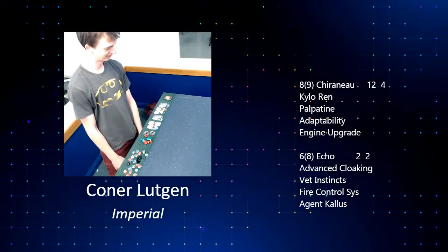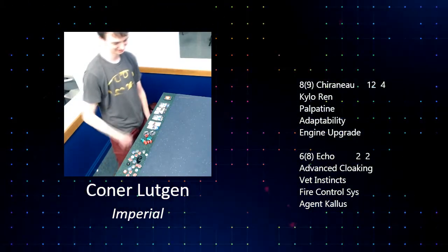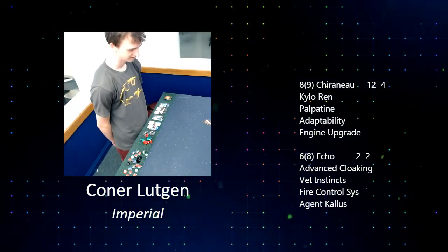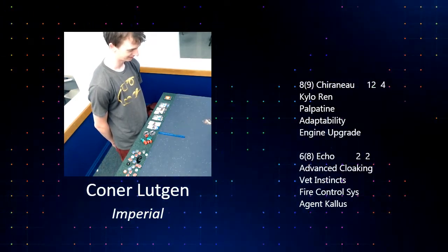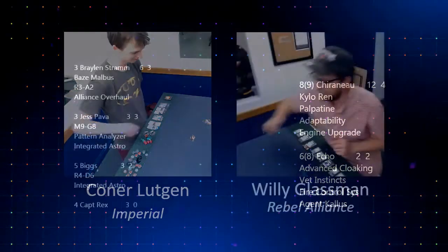He's flying an Imperial list here with Admiral Chirnu with Kylo Ren, Palpatine, Adaptability, pushing it up to pilot skill 9 from 8 with Engine Upgrade. And then we've got the Phantom — Echo — with Advanced Cloaking, Veteran Instincts, Fire Control Systems, and Agent Kallus Crew.